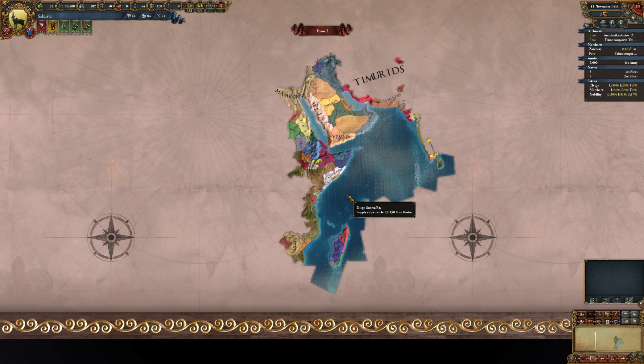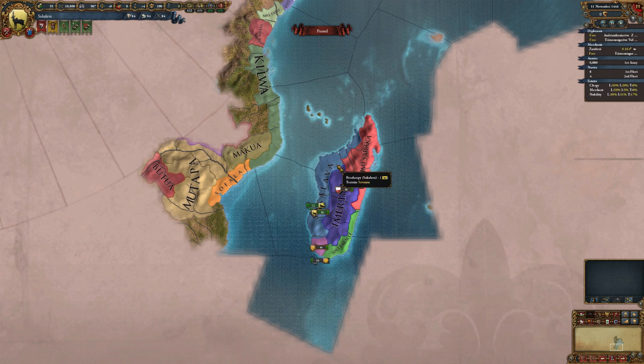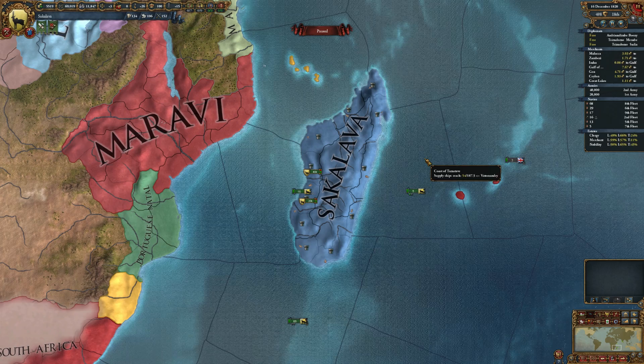I decided to take my example game in an isolated area in Madagascar and I chose Sakalava as my nation. My goal is to play a tall isolated game, mostly in peace, and to see how mighty it is possible to get peacefully. But before starting to develop my provinces, my first goal will be to conquer the whole island and after that defend and develop it. So let's jump into the end of the game and see how well it went.